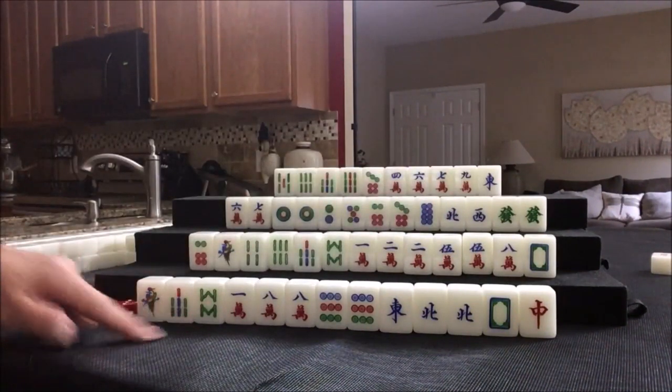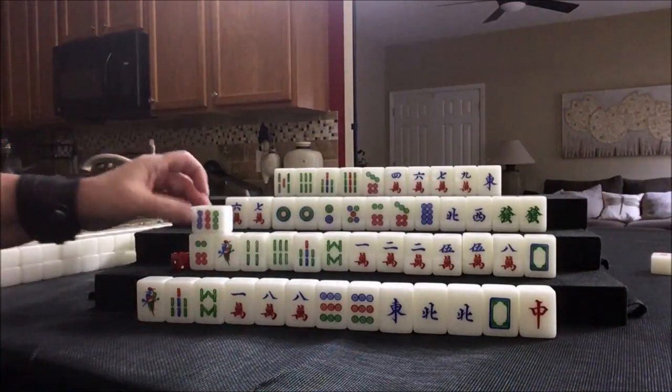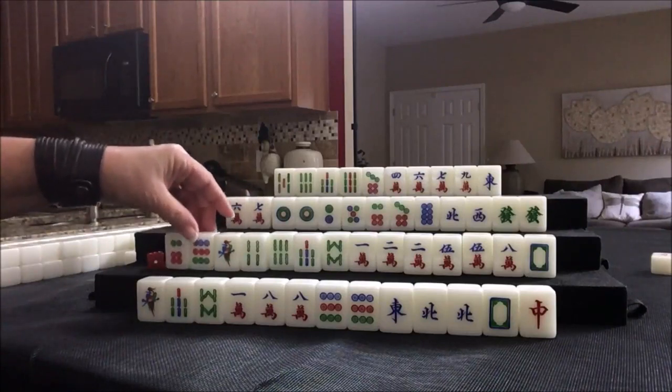7-8-9, 1-2-3 — that'll work too. Nine dot, we needed that. All we need is a three in here: 3-6-9, 1-4-7, 2-5-8, dragon. We need more winds and dragons. We're just going to gather, and they all need to be singles.